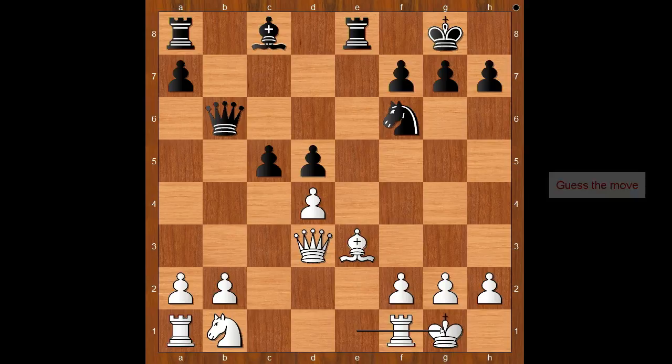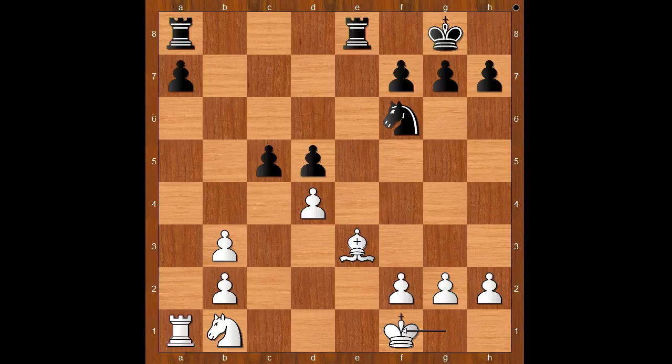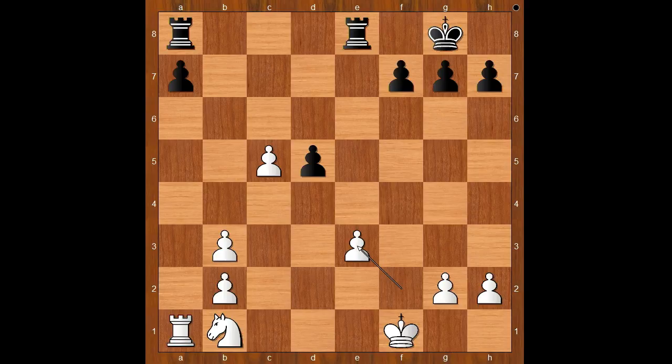The French team played bishop to a6, attacking the queen and the rook on f1. Queen to b3, queen takes queen, a takes on b3, bishop takes on f1, and black won the exchange. King takes bishop. Black to move: knight to g4, d takes on c5, knight takes on e3, f takes on e3, rook takes pawn on e3.